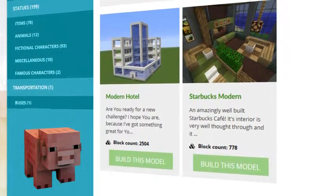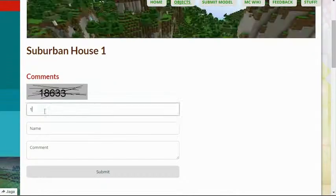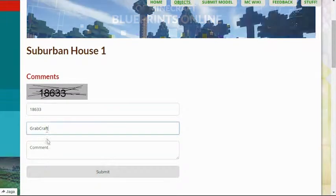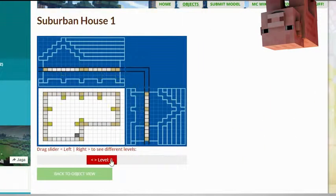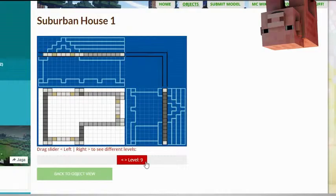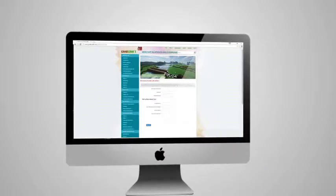Browse through the categories to find your type of buildings. Comment and rate the best of the best or your least favorite objects. Check out the layers of the objects and scroll over to see the materials you need. Or sign up as an editor and share the floor plans of your masterpieces.